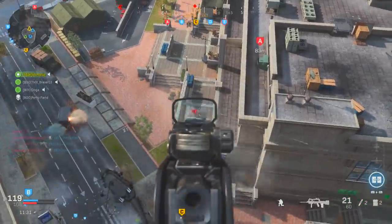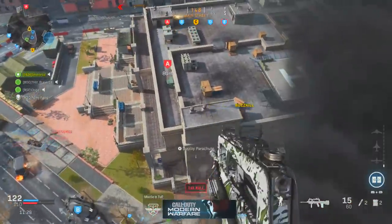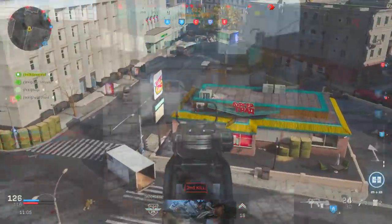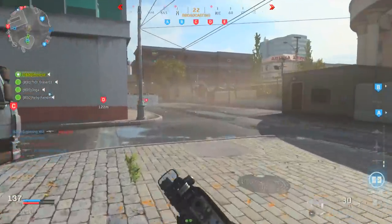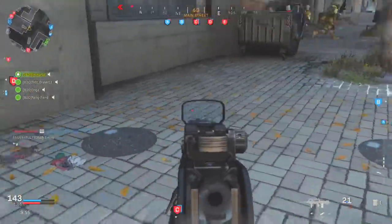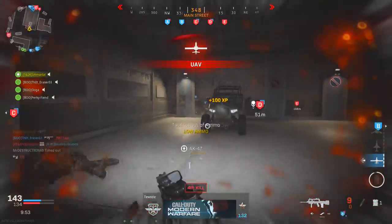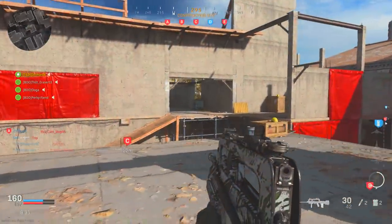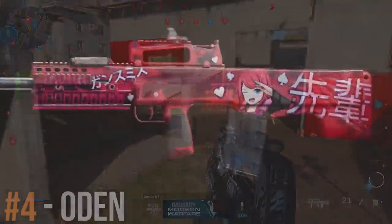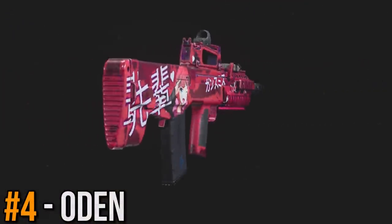Close range, you can get some nice kills if you get a lucky burst and hit all your shots, but comparatively fully auto weapons are likely going to win those fights most of the time. However, the accuracy and control you have with the FAMAS is ultimately highlighted by those longer distance gunfights, where you can easily gain the upper hand due to all the increased stats with this setup equipped.